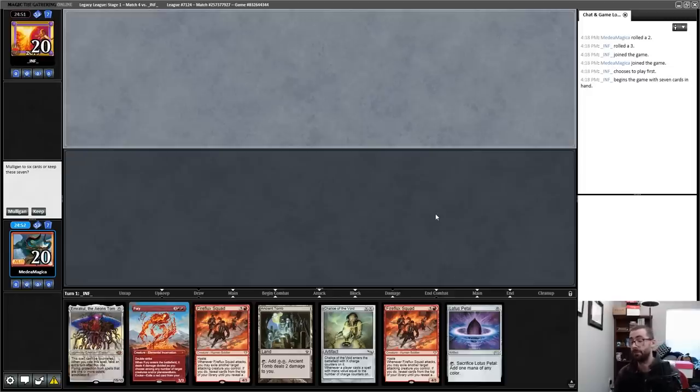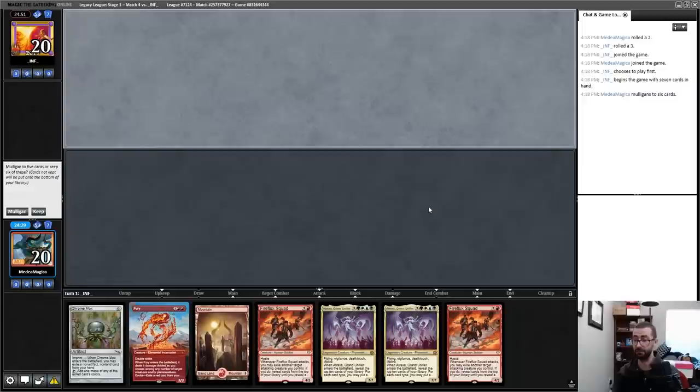This is an interesting hand — it has a turn one Chalice, and with a fourth mana I can play Fireflux Squad, but I really need to play two Fireflux Squads for one to trigger the other. This card would be very good if I drew a Fable. If my opponent is on a creature deck I do have Fury. It's not crazy to keep this on the draw but I'll just ship it — this hand is terrible.